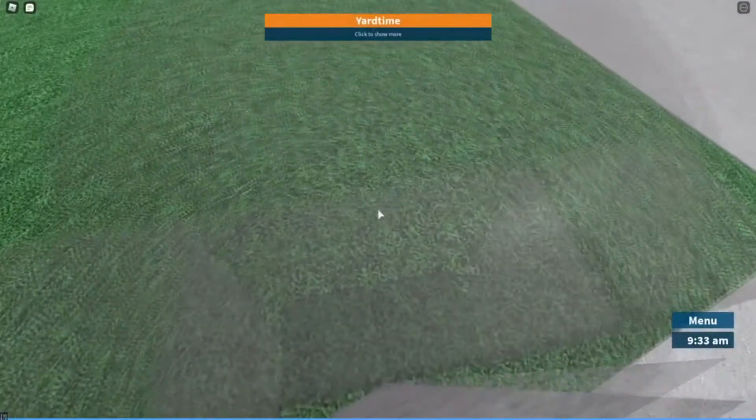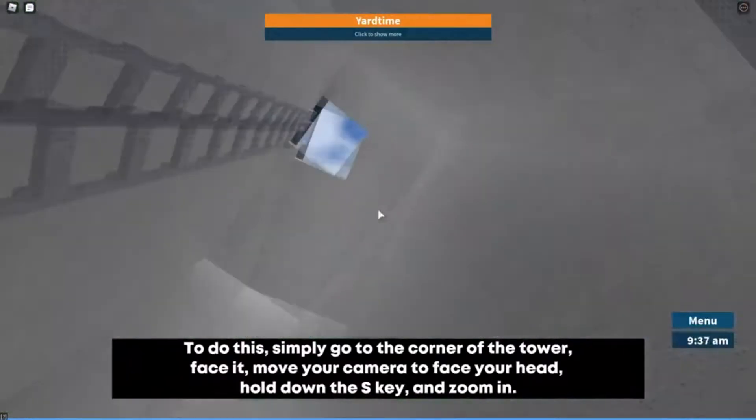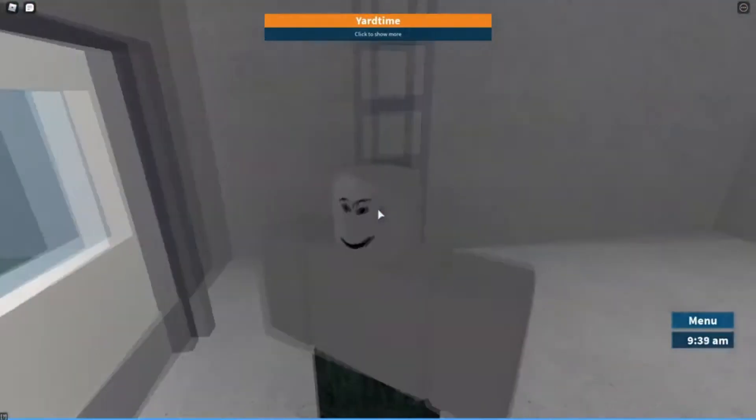At number 3 we have the Prison Life Glitch. This one is one of the most useful applications of the Phase Walling Glitch. Phase through the walls of the armory and acquire all the weapons you need.